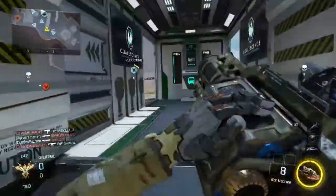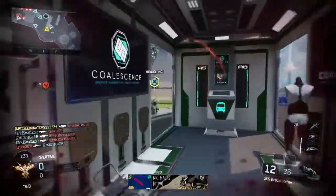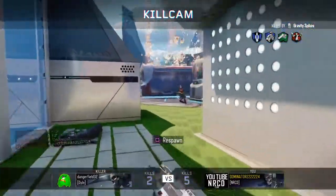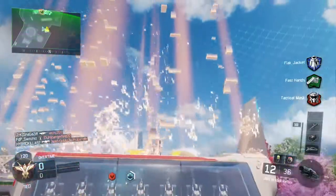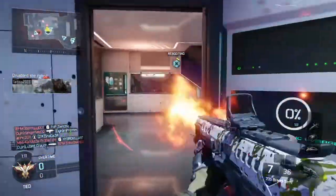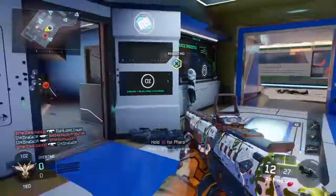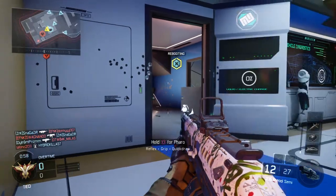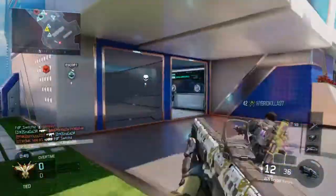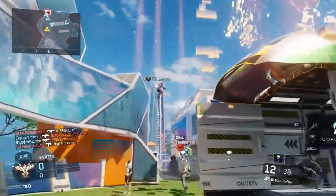Hostile forces have disabled our robots. Friendly UAV inbound. Our robot has been hit. Flame unit neutralized. Move! RPG down! Nomad kill. Incoming nade! Sniper! Frag! Hostile complete. Robot is approaching their base. Our robot has been disabled.